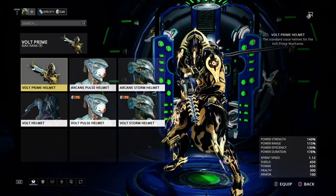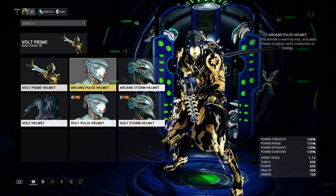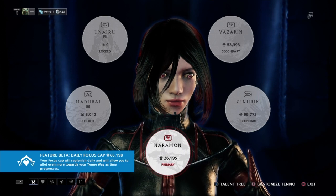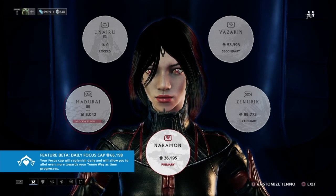Either Power Strength or Duration, whatever you need to fit in, both those Arcane Helmets are great if you have them or have access to them, but they're gone. If you don't have those or can't get them, Arcane Energize would be great for the Arcane.